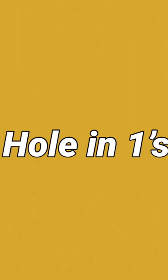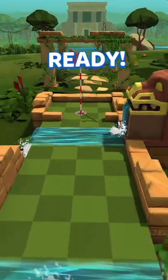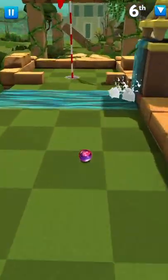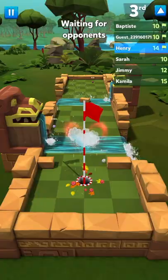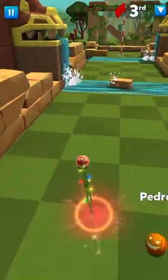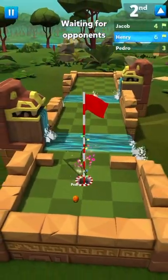Starting off with the hole-in-ones, we've got Crossy Road. For this one, if you're on the right side — the right three spots — you can just max it through and it brings you straight into the hole, nice and easy. If you're on the other sides it's a bit harder, but you want to just max it off this left wall in the river and it will often also bring you in for a hole-in-one.